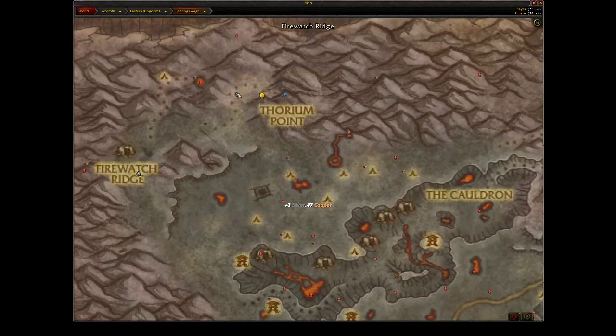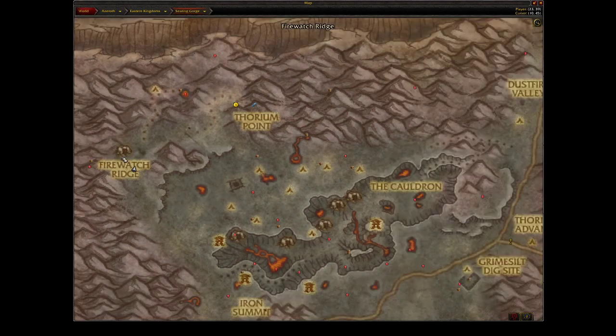The mobs spawn starting from the upper area, all around that area, and then into the cave. I like to do a loop starting up top, working my way into the cave, which loops around so you come back out.